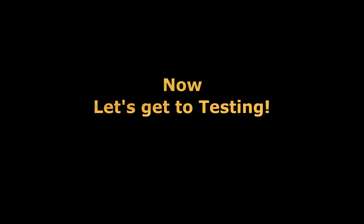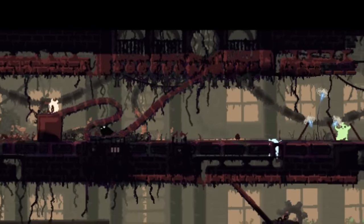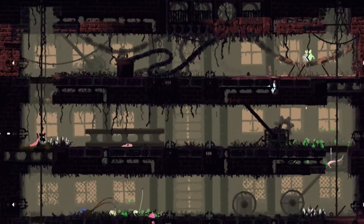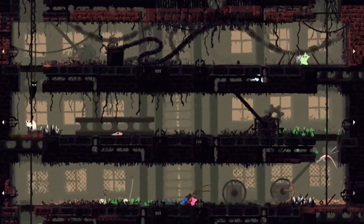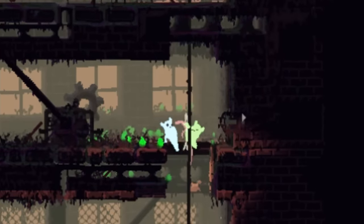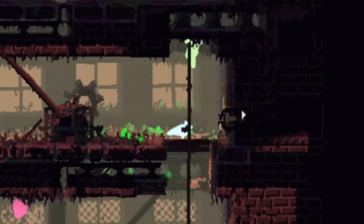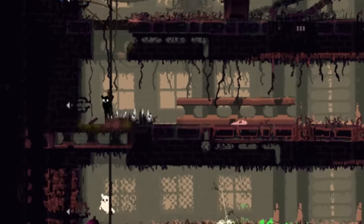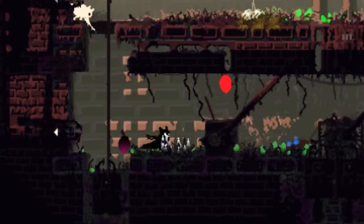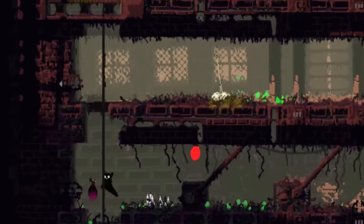Now let's get to testing. We shall start off this first test within a controlled environment in order to easily observe all four subjects. While I sprinkled the test chamber with various food sources, Bingus is quick to go after the most difficult prey item — an egg bug, which is a weak and rather harmless creature, but very agile and hard to catch, especially for a little Slugpup.